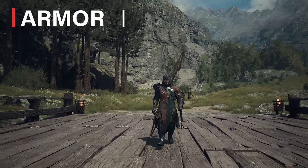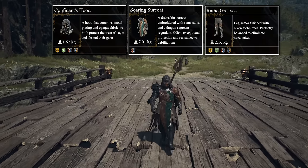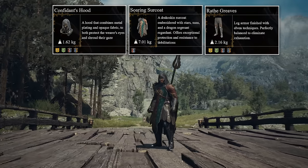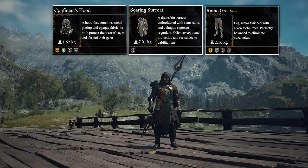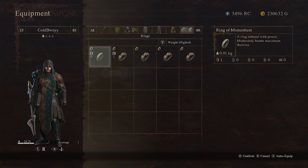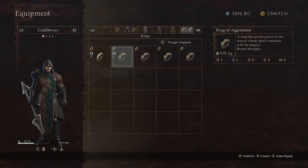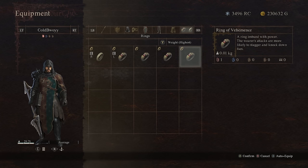For armor I'm using the Confidant's Hood, the Soaring Surcoat, and the Wrath Greaves. All of this gear is purchasable from vendors in New Game Plus and is easily the coolest looking gear for the Mystic Spearhand. Your armor choices depend on your preferred equipment load — I always try to stay within a lighter load since you recover stamina quicker and have easier stamina control overall. For rings I'm using the Ring of Momentum, which moderately boosts maximum stamina, and the Ring of Aggression, which boosts base damage. You could also try the Ring of Precipience to boost magic damage or the Ring of Vehemence to increase stagger and knockdown power.